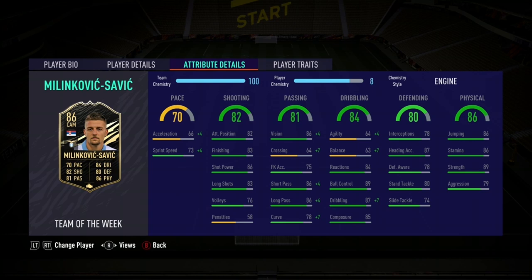The dribbling's decent apart from the agility and balance, so we've gone ahead and stuck an engine on him to improve those. Apart from that, dribbling's all good. Passing's solid — he's got good long passing, good short passing, good vision. And the shooting: 83 finishing, 86 shot power, 83 long shots, 82 attack positioning — on a box-to-box centre mid build.